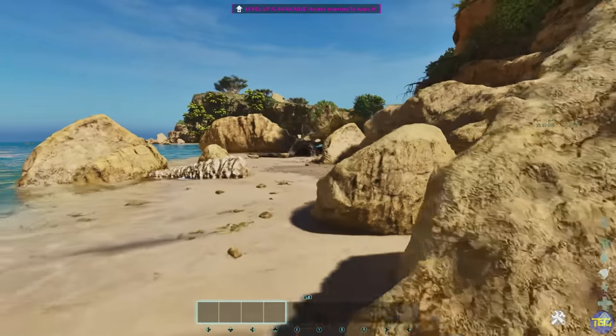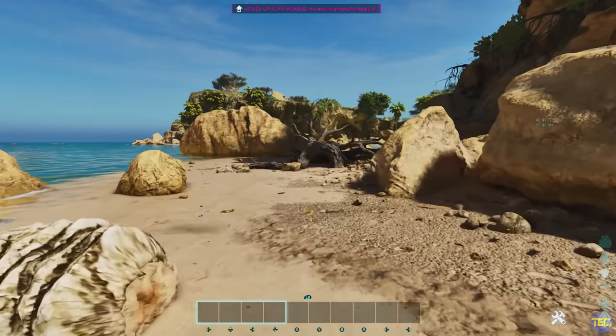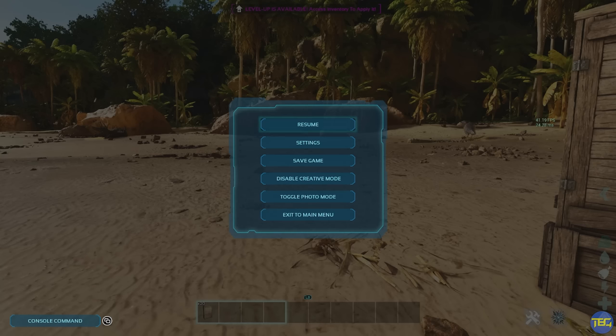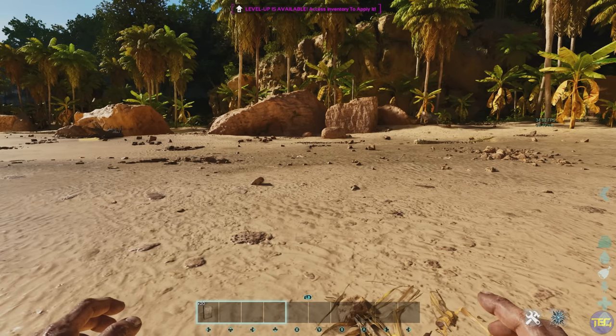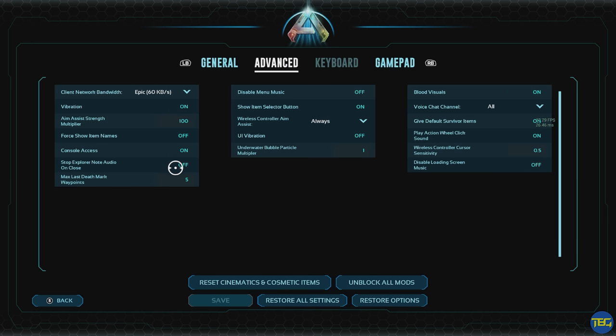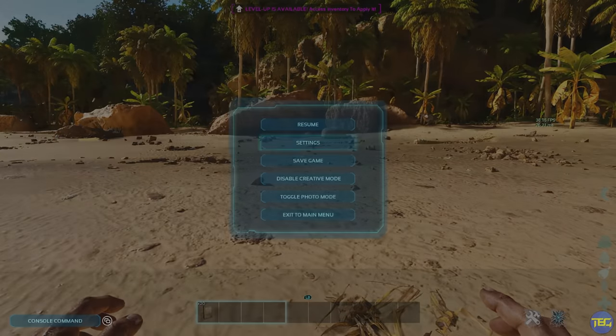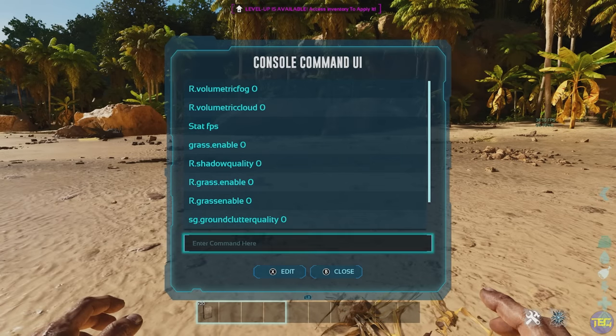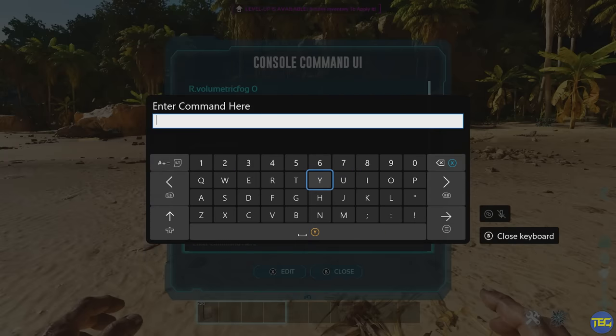Number seven: is tethering still a thing? Yes, tethering is still a thing for non-dedicated multiplayer sessions. Number eight: how to use console commands. To use console commands on your Xbox, press Start to bring up the pause menu and go into settings. Hit RB to go to the advanced tab, then find where it says console access on the left-hand side of the screen and make sure that's turned on. Click save. Then if you go back to the pause menu, you'll see in the bottom left corner it now says console command — press the back or select button and it will bring up the list of console commands where you can enter things.